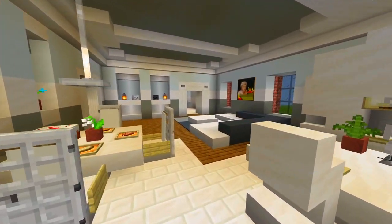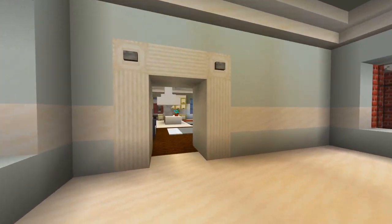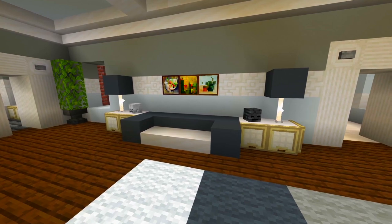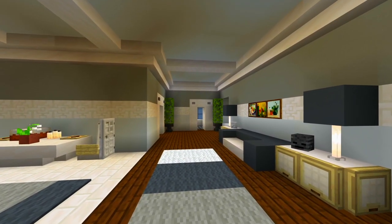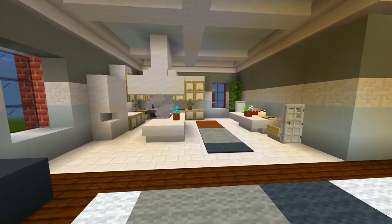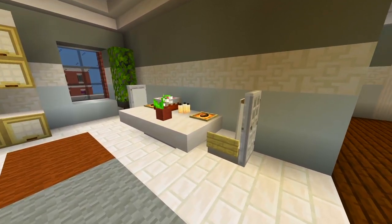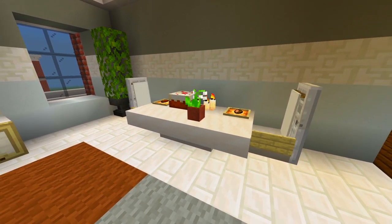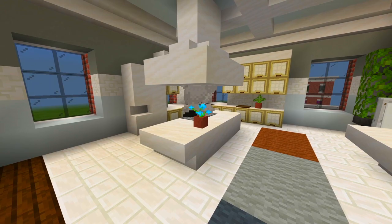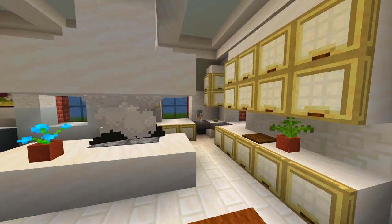We'll head on out to the fourth floor, which is a one bedroom, one bathroom apartment. We have the living room once again — a couch on this side, another couch with some tables, and a hallway going towards the bedroom and bathroom. Over here is the kitchen slash dining room. Because this apartment is smaller with just one bedroom, I figured a smaller table for the dining room area would be fine. And then over here, a nice little L-shape kitchen design just like the first apartment, with an island right down the middle.